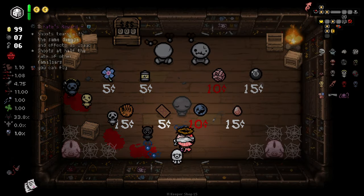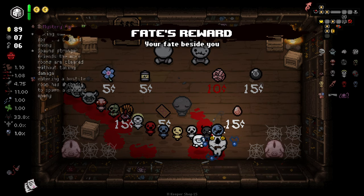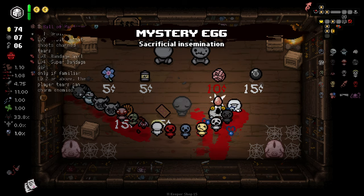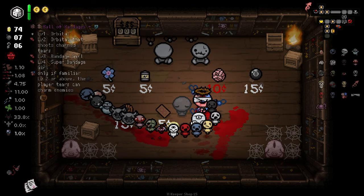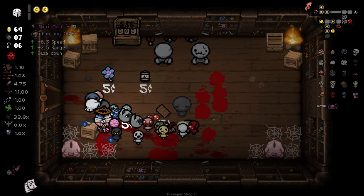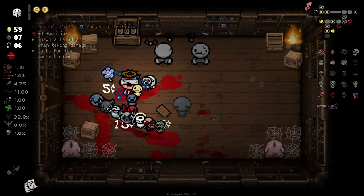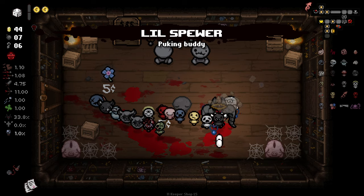Here's our first shop item. We get Fate's Reward — you can fly. We've got entering a hostile room having a chance to spawn a charmed enemy, which is rather nice. And only if familiars are level 2 or above, the player's tears can charm enemies — that seems good too. I'll reroll, get nothing great, reroll again — plus one familiar, spawn a familiar when taking damage lasting for the current room. There you go — Little Spewer — player will leave a water trail.